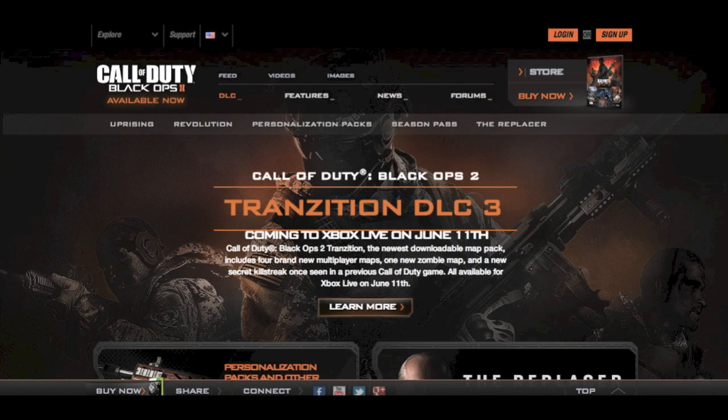Hopefully it is real. It says it's coming to Xbox Live on June 11th, 2013 — so in a couple of months. It says Call of Duty Black Ops 2 Transition: the newest downloadable map pack includes four brand new multiplayer maps, one new zombie map, and a new secret killstreak once seen in a previous Call of Duty game.